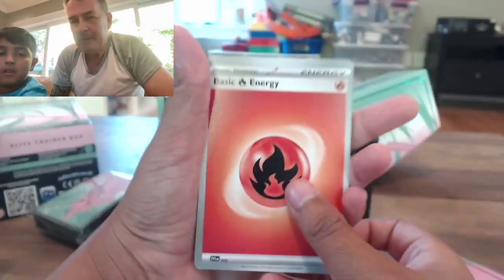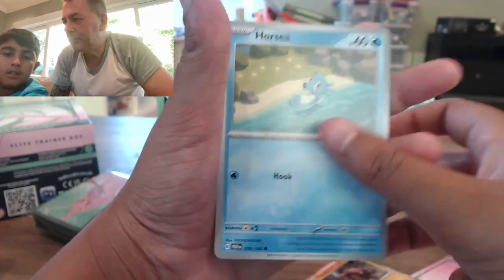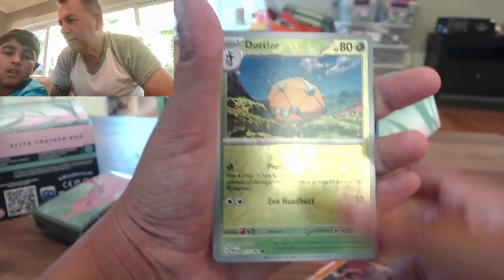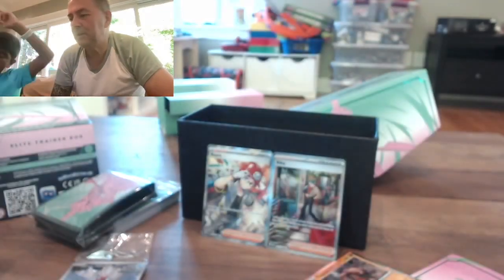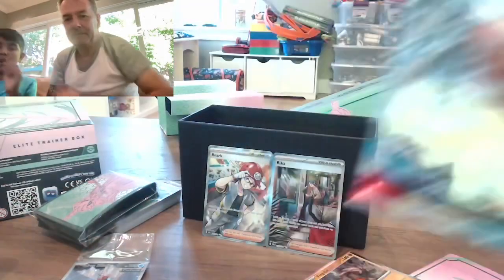Boom! Fire energy, fire energy. Fuecoco, Snorunt, Croagunk, Marcia, Simipour, Simipour — G.U. Okay, very good. Two full art cards.